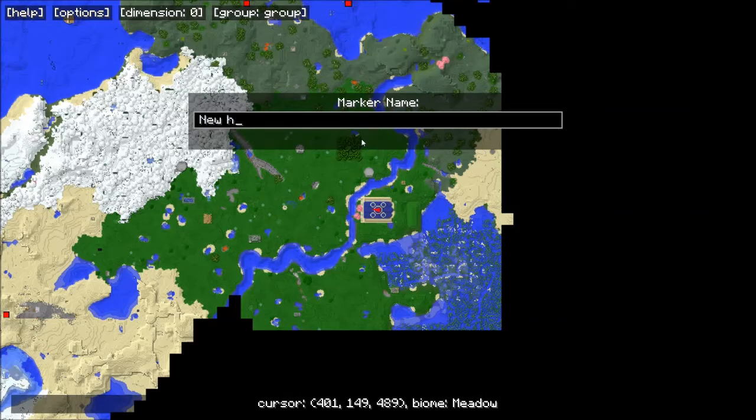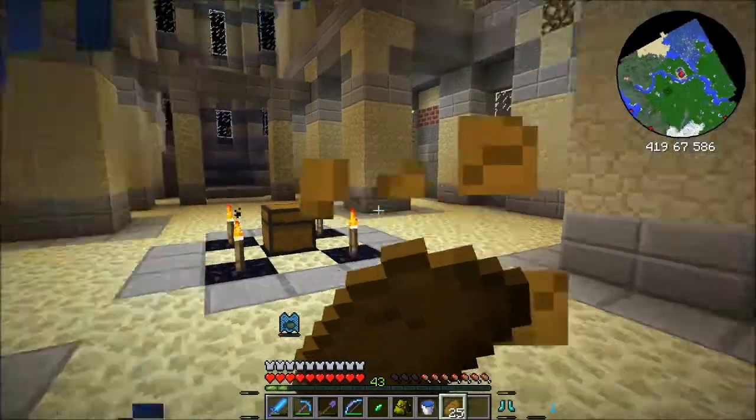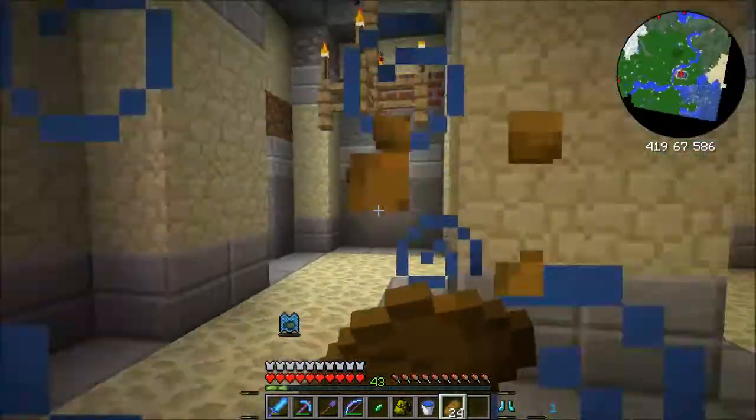Mark a name. New house. Group. Yep, that's cool. So we're going to just mark that. Does any of this give us coal? If it has coal, we can stay here.